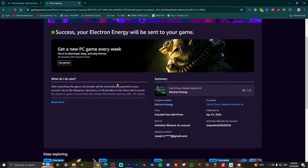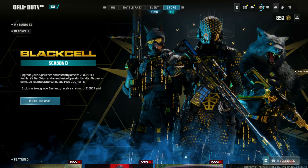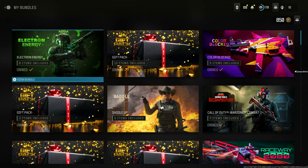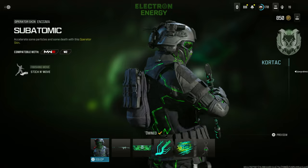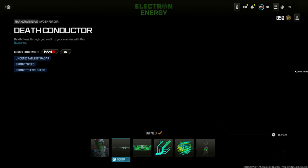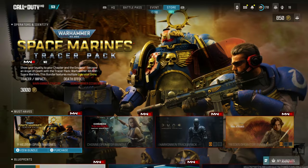After restarting the game, go to the store and press 'My Bundles' in the bottom right corner. As you can see, it's right here — the Electron Energy bundle. This is exactly what it looks like — very nice. You also get this free weapon blueprint, the Death Conductor, which is pretty cool as well.